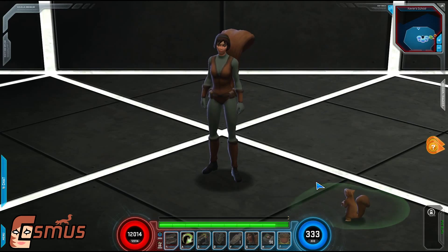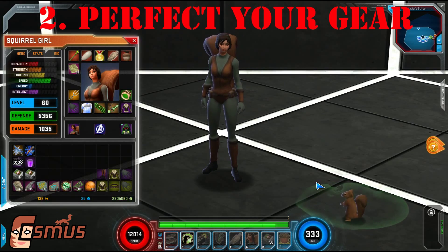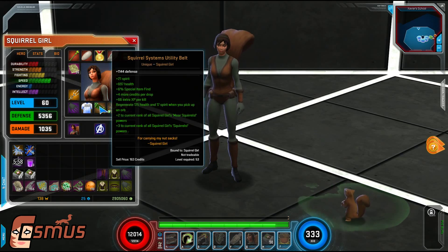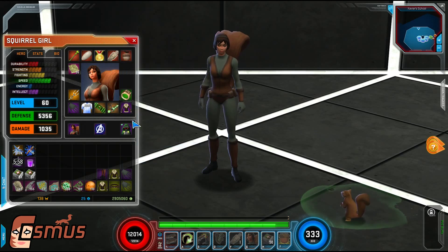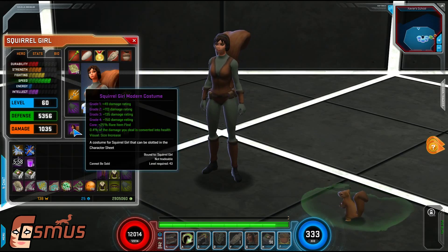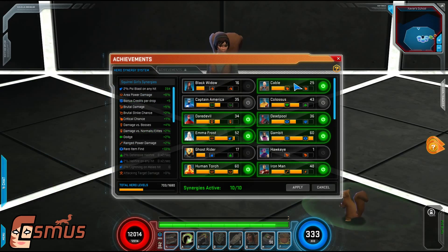Number 2: Perfect your gear. Because trading is pretty much impossible in Marvel Heroes, this means farming. A good place to start is to try collecting all your heroes' unique items. Rare item find is the stat you need for this. You can get it on item slots 4 and 5, also on your costume core, and there are two hero synergies right now that give you 5% each. Those are Deadpool at level 25 and Gambit at level 50.